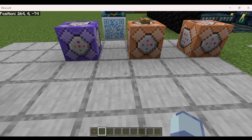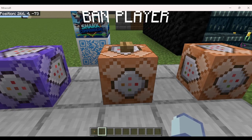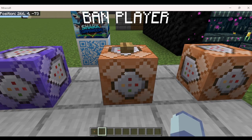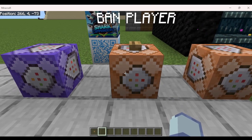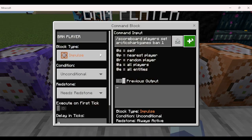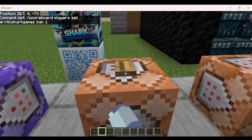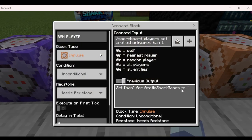Now when a player has a point on the ban scoreboard, that means they will be banned. To add a point to a player, you can do this in chat, in a command block, or in your server console. Type scoreboard players set, then the player name you want to ban — I'm doing Arctic Shark Games — then ban one. Press enter and you can see it set ban for Arctic Shark Games to one.